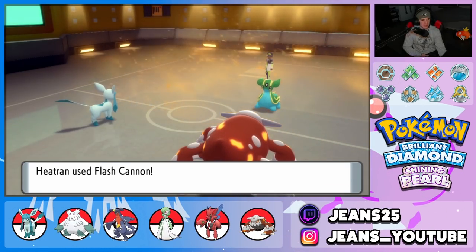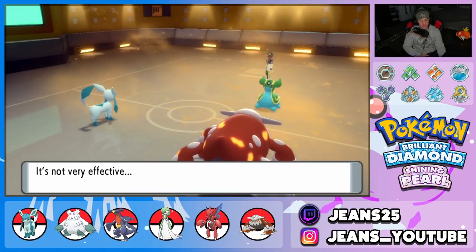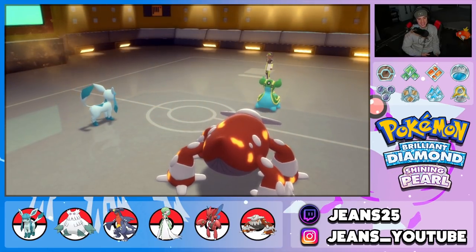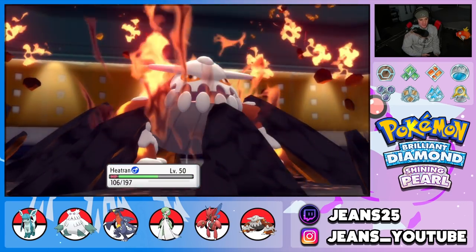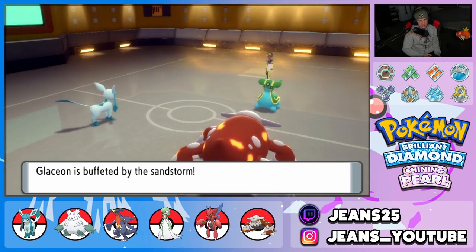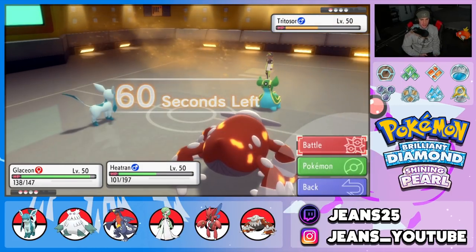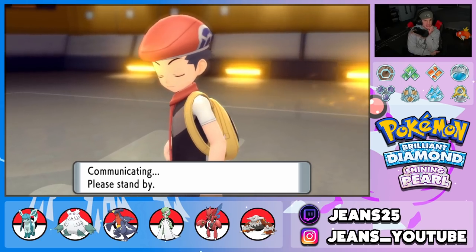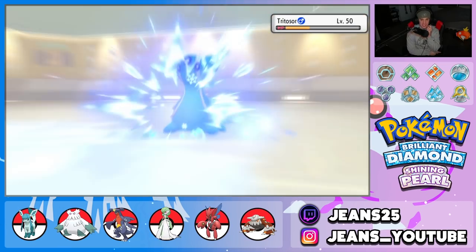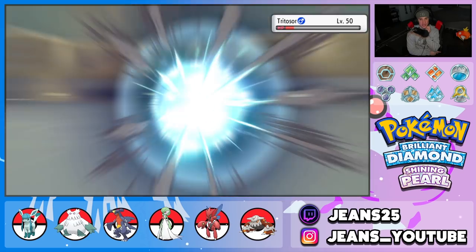Another Ice Beam comes through. I start with Flash Cannon and I don't think it'll do enough — he might Recover unless we freeze him. Glaceon, give me a freeze — nope. Flash Cannon comes out and no KO. Sandstorm subsides and now we're looking at an Ice Beam play. I think we'll get a nice freeze here — actually, let's just use Taunt instead to stop its recovery.